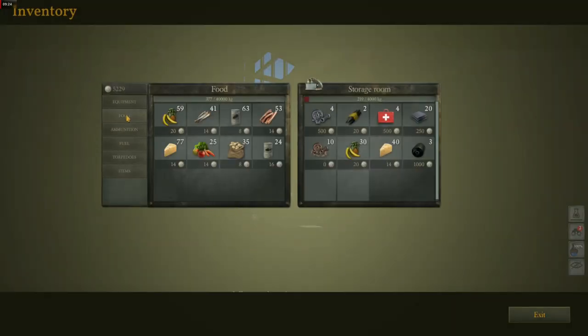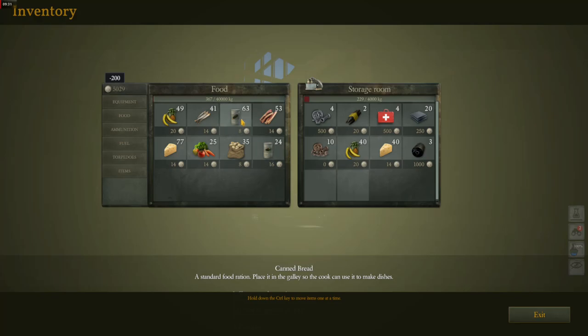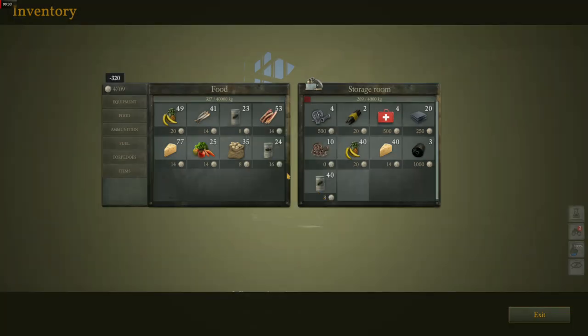You can also take additional fuelborne torpedoes, which are highly recommended. If you don't use them, it doesn't really cost you anything, as they're available in the next patrol anyway, so be sure to fill up your boat.